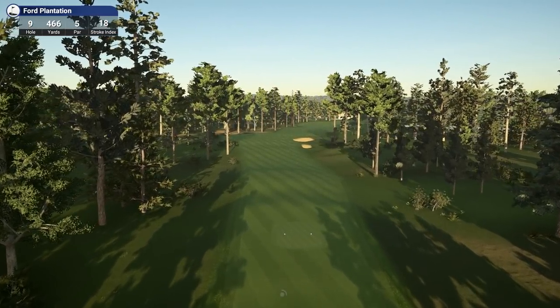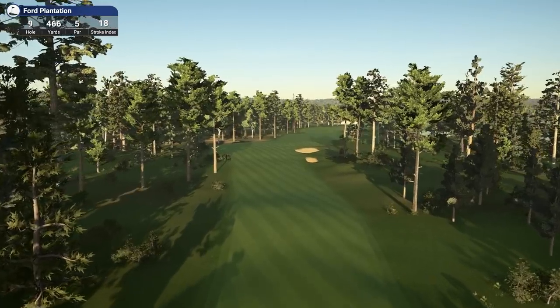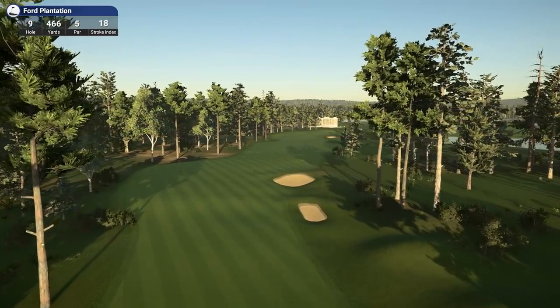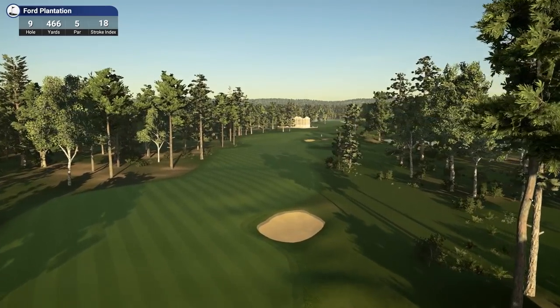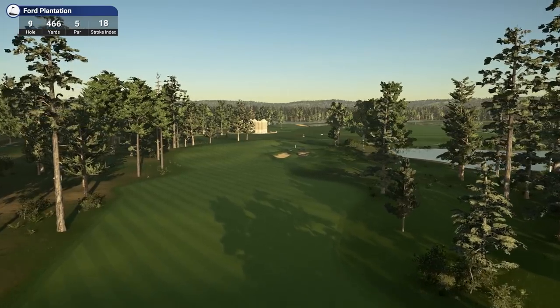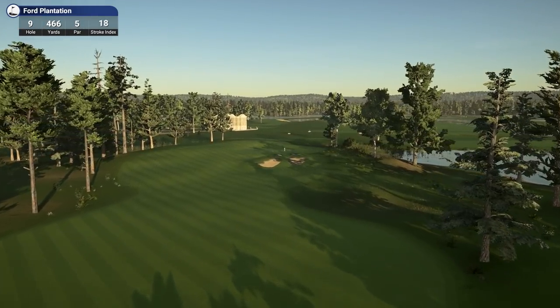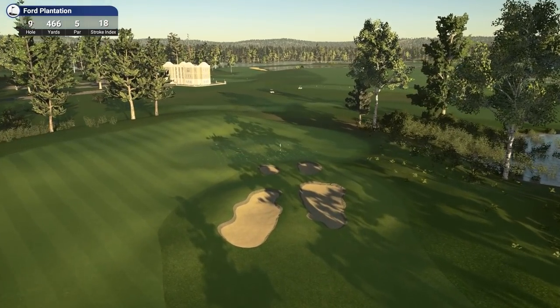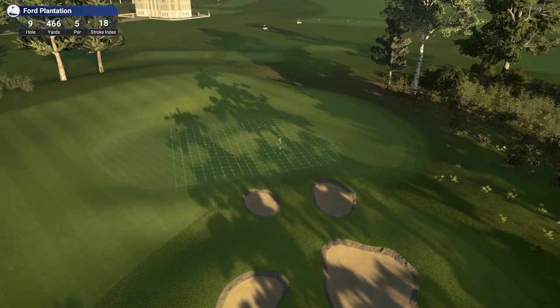Hole 9 — 466 yards, par 5, stroke index 18. So the easiest hole on the course, very short par five. But that green is covered nicely with bunkers there, so it depends how close we get. We could probably run it down the slope, I reckon — I should be able to smash one right over the top of this bunker.